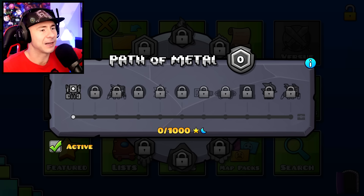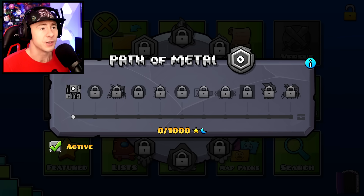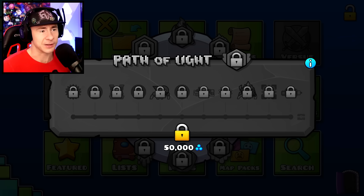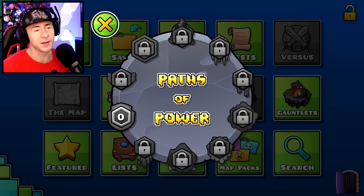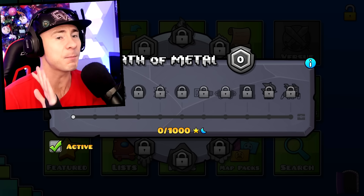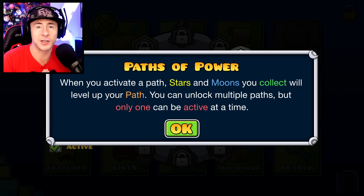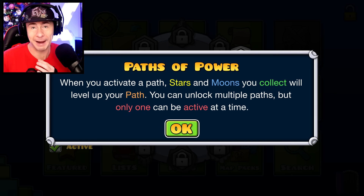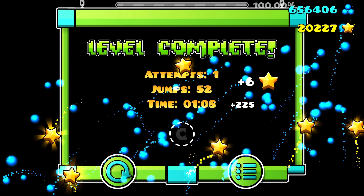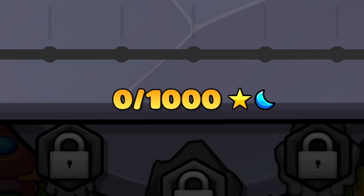I got the Path of Metal, and just for unlocking it I get an icon — so if you wanted to, you could unlock all of them and get different items. But it's really important to unlock just one path, because when you activate a path, stars and moons you collect will level up that path. When you beat a platformer level getting moons, or a normal level with stars, it'll go towards unlocking the path.